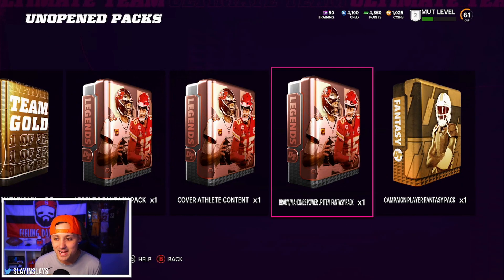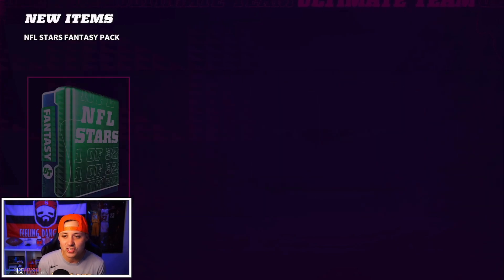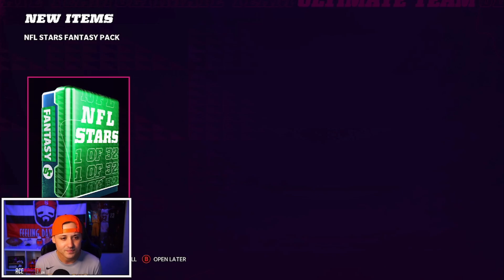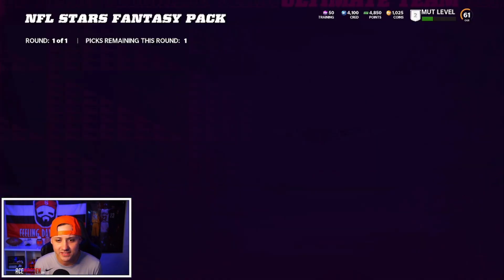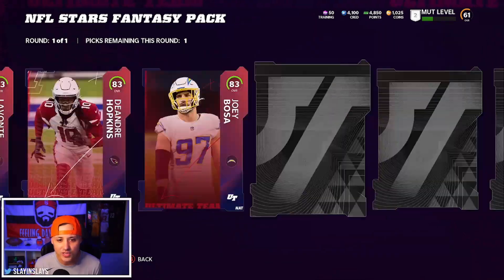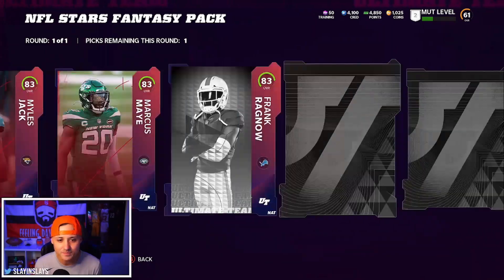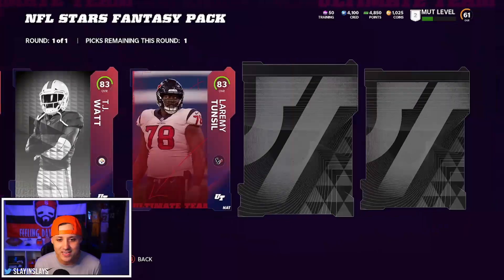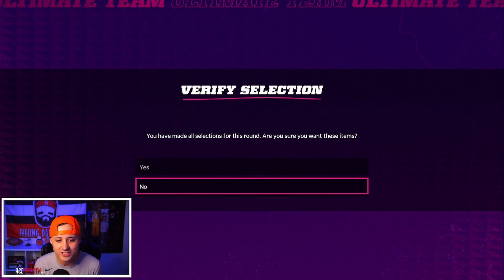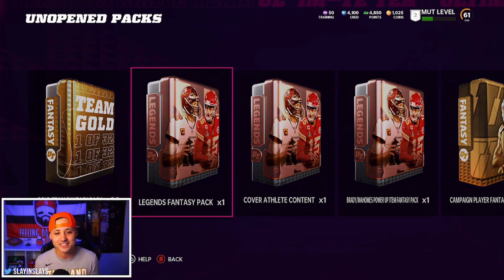Now we got the NFL Stars fantasy pack - I believe this is the loyalty pack, not sure exactly which one it is. I believe they're all the same overall - yes, they're all 83s. You get one for each team, so nothing crazy. They're all lower versions of their base elite, so nothing really too good. We'll just take Miles Garrett.